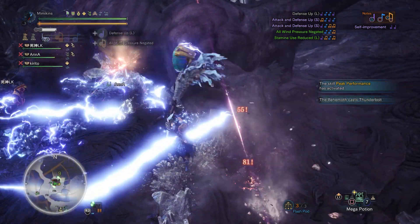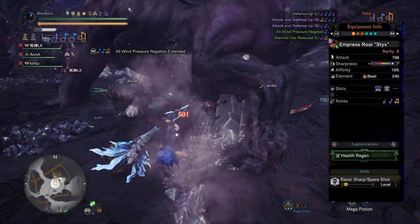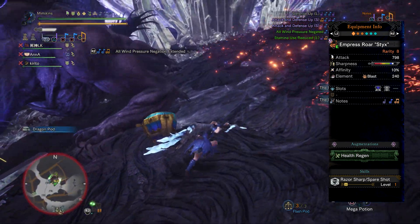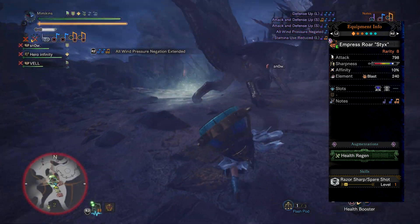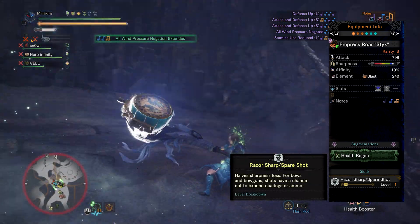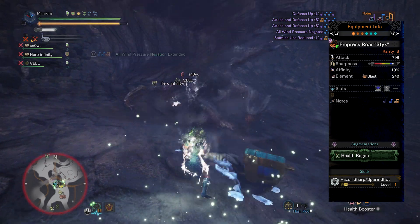Hello everyone, Mimikins here. Today I'm going to talk about the Empress Roar Styx Hunting Horn and share some of my builds with you. This is one of my favourite hunting horns — like all Styx weapons it comes with the skill Razor Sharp, as well as being incredibly easy to build for due to slots, positive affinity, and natural white sharpness.